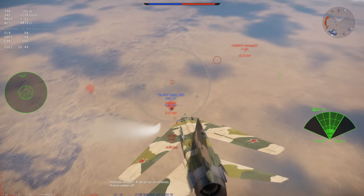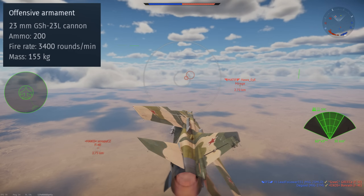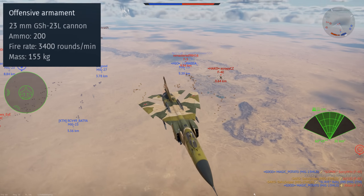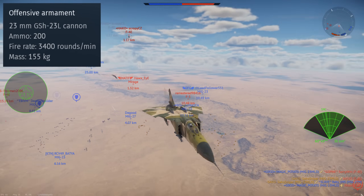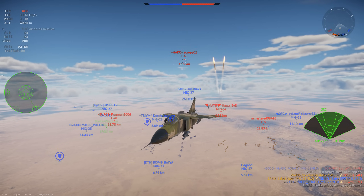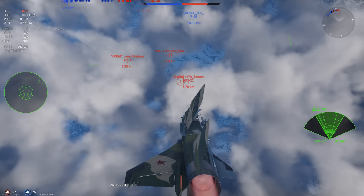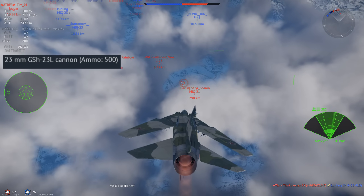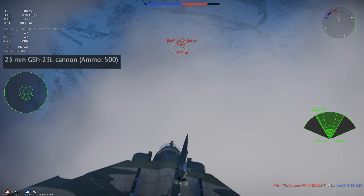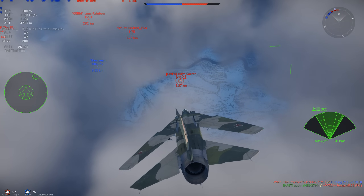We come on to the stock weapon of the MiG-23: the 23mm GSH-23L cannon. This is a single gun but with two barrels. It has an insane fire rate of 3,400 rounds per minute, but a very low ammunition count of only 200 rounds. This high fire rate, small ammunition count, as well as a low velocity of the projectiles, makes this gun very hard to be accurate with. We can also carry gun pods — the same 23mm GSH pods mounted on the wings. While you do have more ammunition at 500 rounds per gun, they still have the same problems: high fire rate, relatively low ammunition, and a low muzzle velocity.